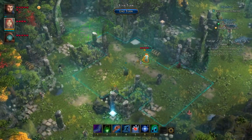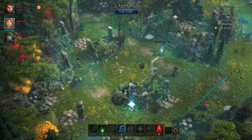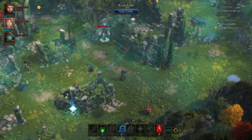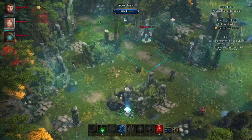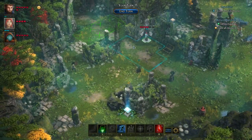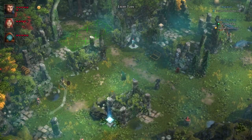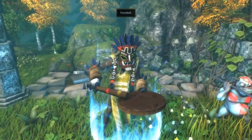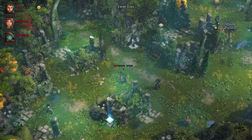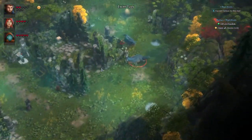Our girl opens the chest, then we move her onto the pressure plate to open the path to the other chest. We'll end the turn here. The enemy will hit our main guy but that's okay — we can heal him next turn nicely with the five HP healing ability.